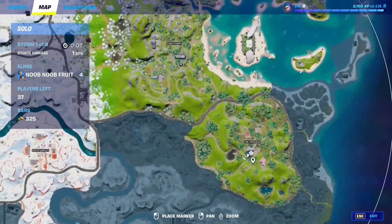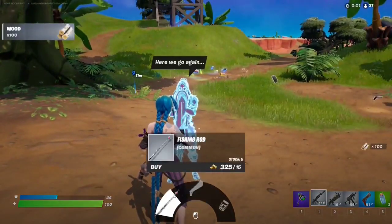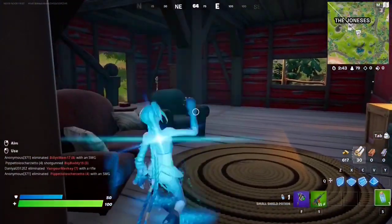If you want to talk to Bunker Jonesy, make your way to The Joneses. Go right over here and you will find a hologram of him. You can talk to him for an exotic — the Dub — or you can get a fishing rod or get healed.